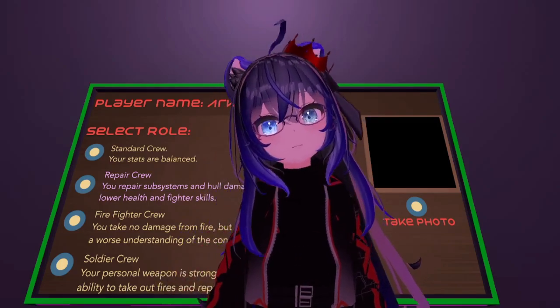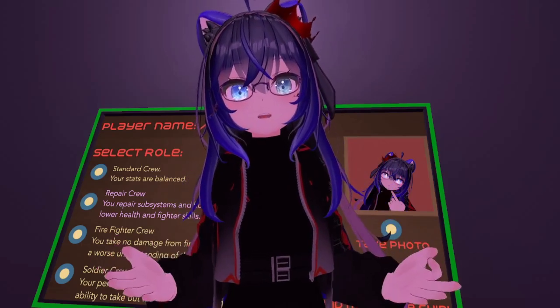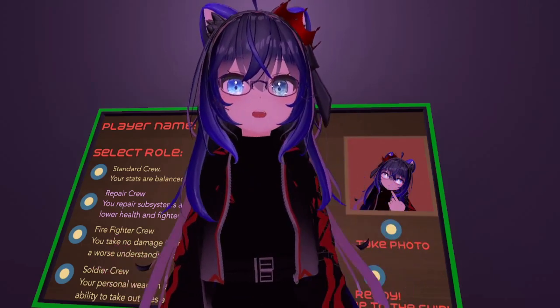Just make sure you test each of the classes just to see what suits your playstyle. And lastly, don't forget to take a good picture. Now that you've got your class and your picture taken, we are all good to go to the ship.